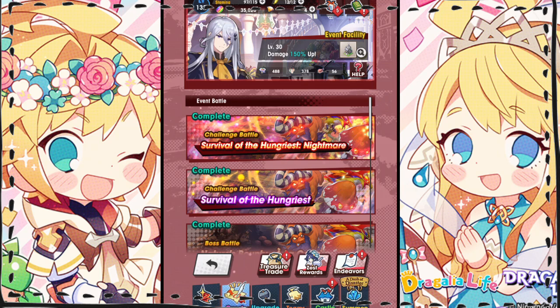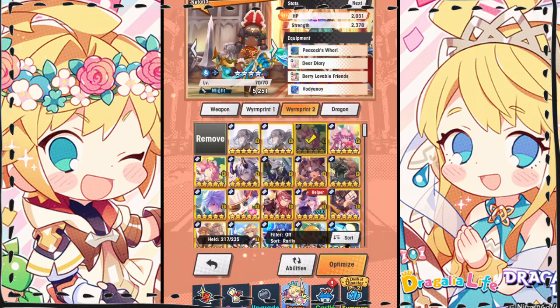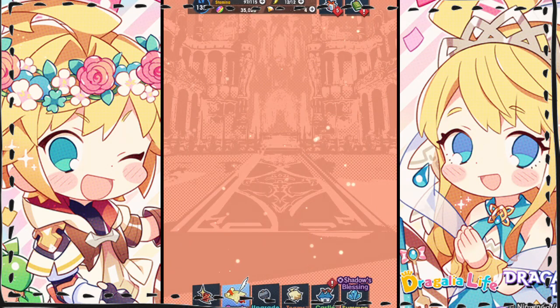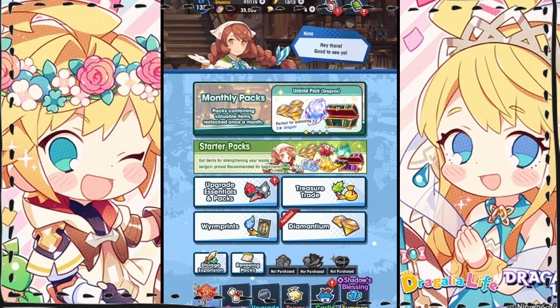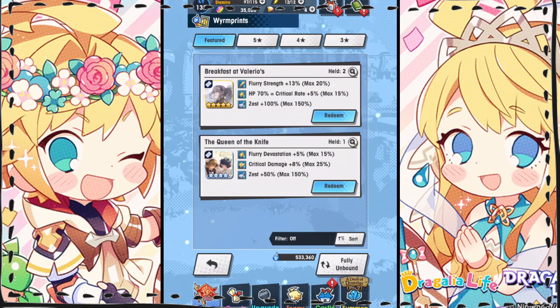Also, just as it was for earning Chef's Special materials, you can boost your Zest earnings by using event wyrmprints. You can use either the 5-star print, Breakfast at Valerio's, or the 4-star print, Queen of the Knife. Breakfast at Valerio's will give a higher boost to your Zest earnings, with Queen of the Knife giving a smaller boost. Be sure to follow my earlier advice about waiting to unbind your prints — don't max unbound anything until you can properly equip all the members of your team. These prints can be purchased in the shop for Eldwater, and I believe Breakfast at Valerio's was also available in the Treasure Trade for the event.